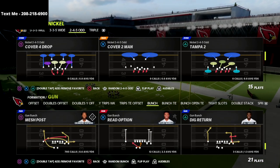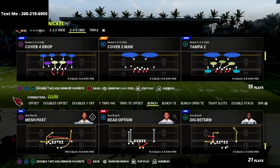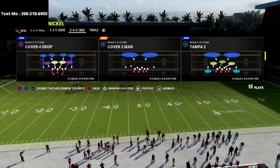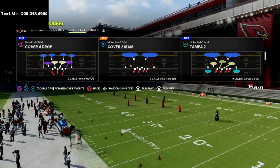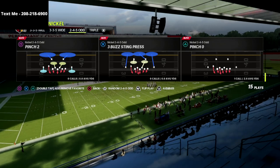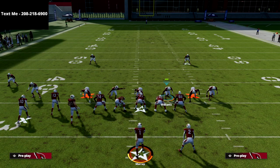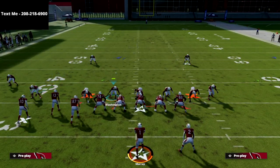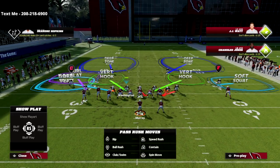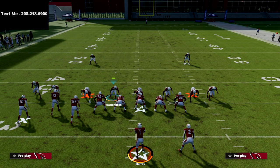Let's dive in. This defense is specifically for gun bunch, and I want to be very clear — this is for whenever they flip their bunch. I have not seen anyone in the community post this blitz for when the bunch is flipped. Everybody knows the pressure is really good from the left side, but can you duplicate the pressure from the right side? That's what makes the nickel 2-4-5 odd system special. We're going to use the play Pinch Two. All we're going to do is zone out our slot corner, zone out our defensive end on the right, and zone our nose tackle.